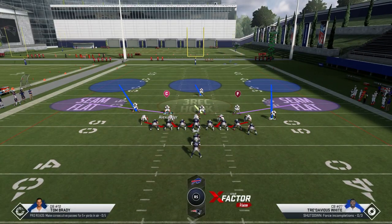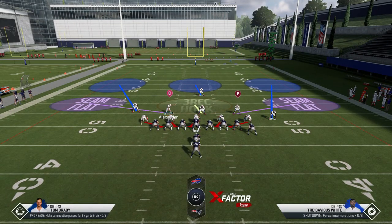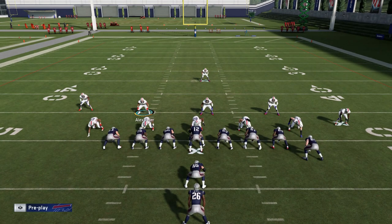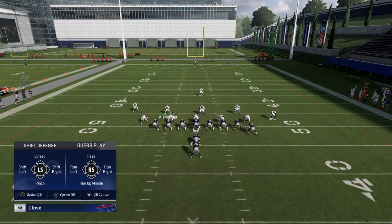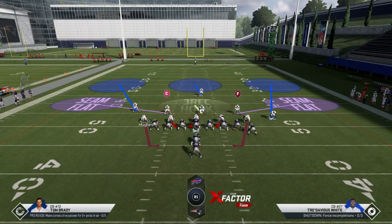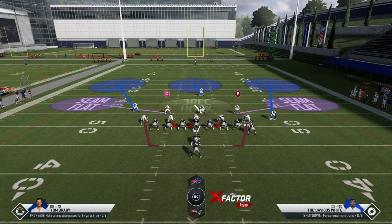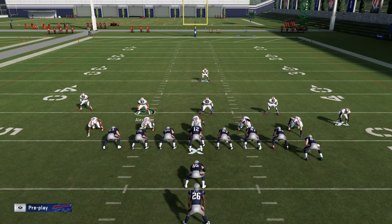Stretches are one of the most common things people are going to run, so you have to account for that. I typically spread my line because I want to make sure that these outside guys have edge control. The next thing I want to do to guarantee they maintain the edge is QB contain. What that's typically going to do is make sure these guys maintain the outside shoulder of the guys in front of them - even this tight end, he should have a much better chance of maintaining the outside edge with QB contain.